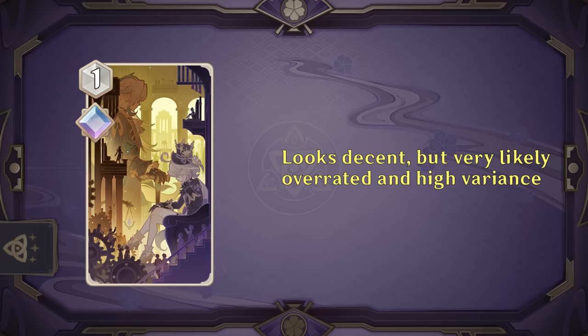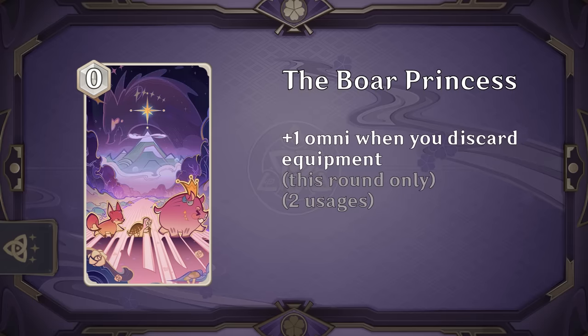The Boar Princess grants an omni die whenever you discard an equipment for any reason — either a character dying or you replacing it — up to 2 times. This is super conditional, and being an event card means you can't even save this effect across multiple rounds. It's cute, but unfortunately not a good card.